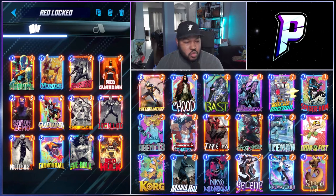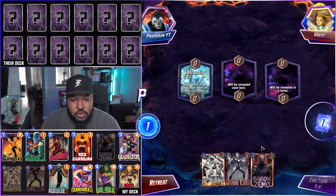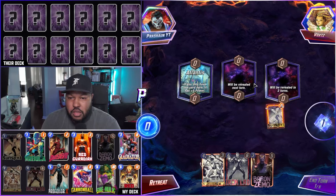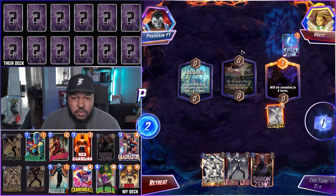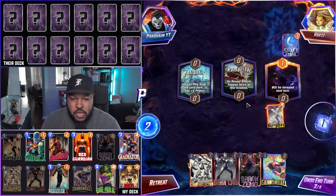Let's get into the games — let's get some cubes. We have Shang-Chi, Iron Lad, Baron Zemo, Sunspot. I'm going to put Sunspot into the right. Next we have Kamar-Taj here, so nothing for us to play. I really like this hand with Kamar-Taj.